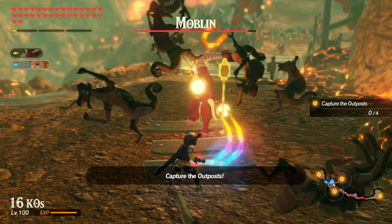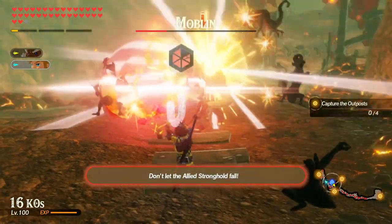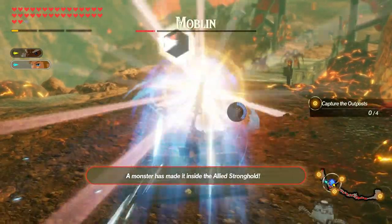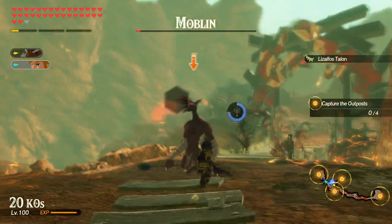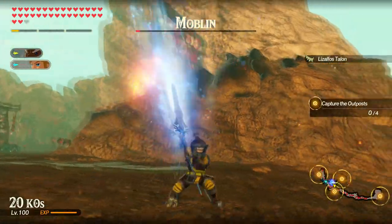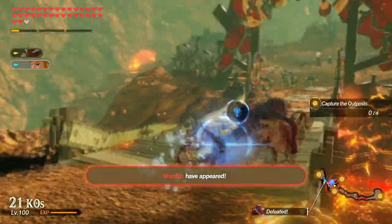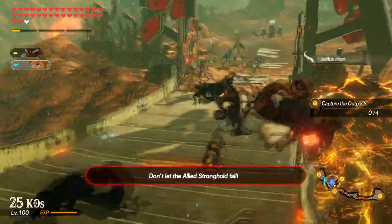In Hyrule Warriors Age of Calamity, Link, the champion of Hyrule, is truly a force to be reckoned with. And though he is a master of many weapons, all of which he can use to cause tremendous damage, it really isn't until he gets out his two-handed weapons that his more bestial side can really start to show.